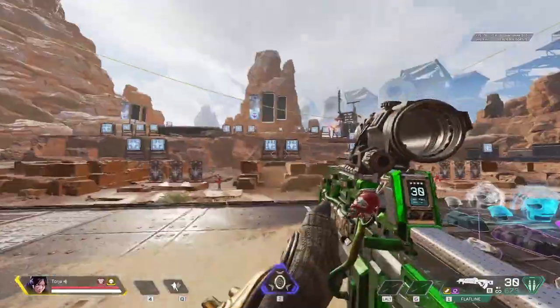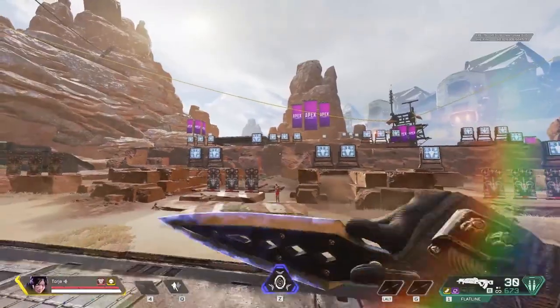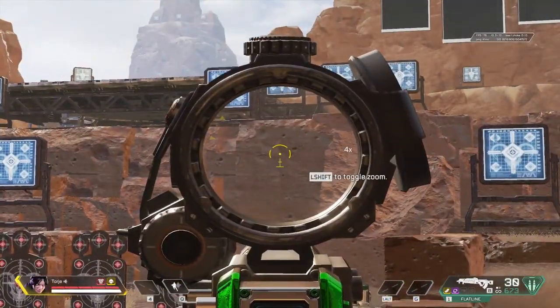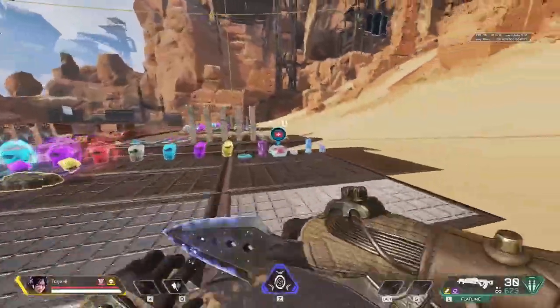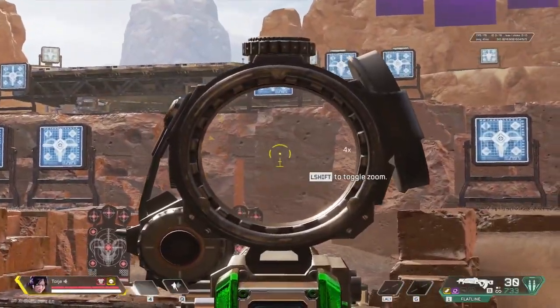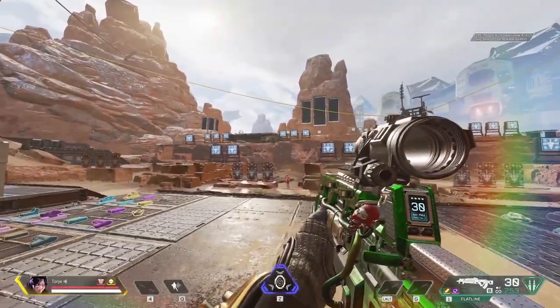Basically, what you need to understand is that recoil in this game is broken in the sense that if you oscillate your view while you're shooting at a rate that is equal to or faster than the fire rate of the gun, your recoil will be completely counteracted by this oscillation — no matter what recoil pattern the gun has. For example, if I take my Flatline and move in a circle while shooting, even though that doesn't traditionally make sense with the Flatline's recoil pattern, it will still work in terms of resetting the recoil.